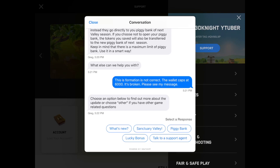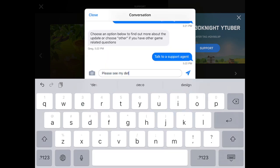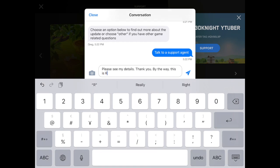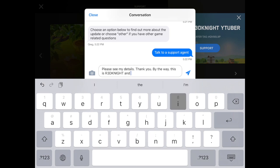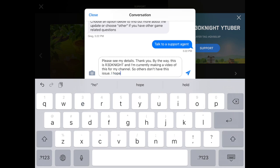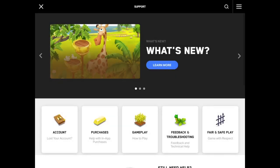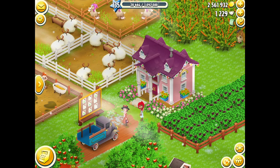The wallet caps at six thousand — it's broken. I'm requesting to talk to a support agent. By the way, this is Red Knight and I'm currently making a video of this for my channel so others don't have this issue. Hopefully a support agent will read what I've submitted. I close the conversation — and I'm stuck with the wallet being broken on this one. That is not good.